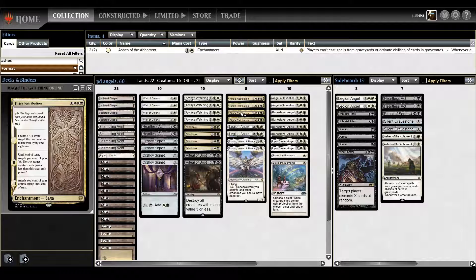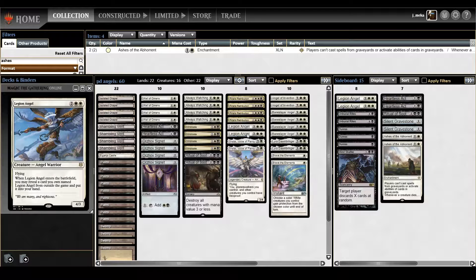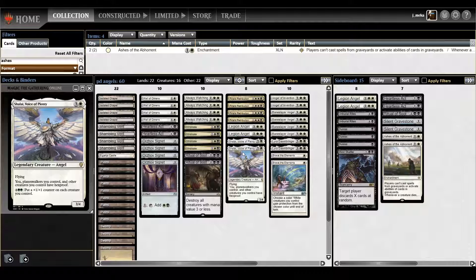Hopefully I can kill all the flyers and get through with angels. When choosing which other angels to play besides Baneslayer and Lyra, there were a lot of choices — Seraph of the Scales, Voice of All — but I'm going with Legion Angel. It has good stats and it basically draws a card, which is another angel from the sideboard. You have to play a couple in the sideboard to run it, but it's decent — kind of like Squawking Hawk-esque.